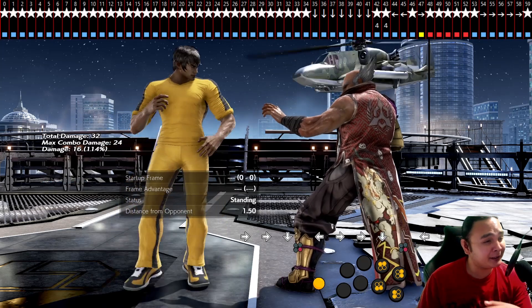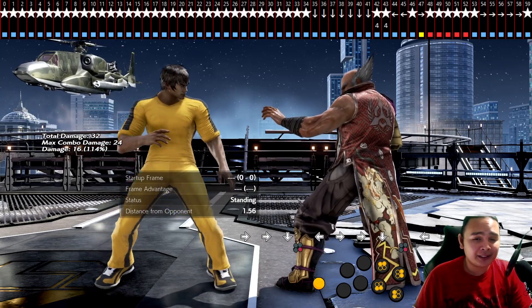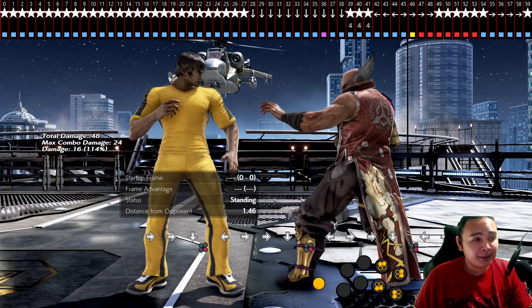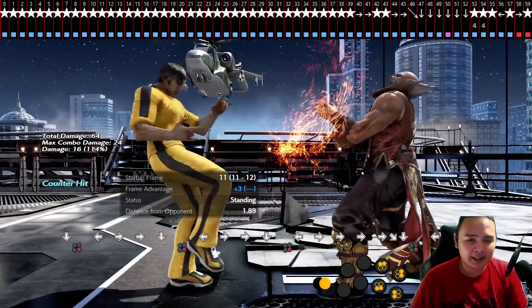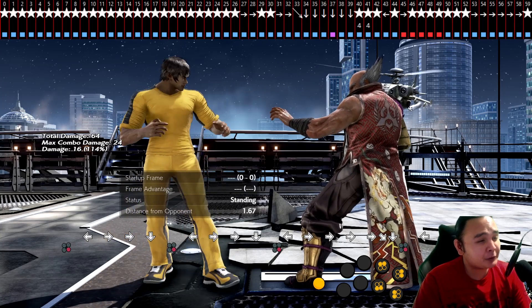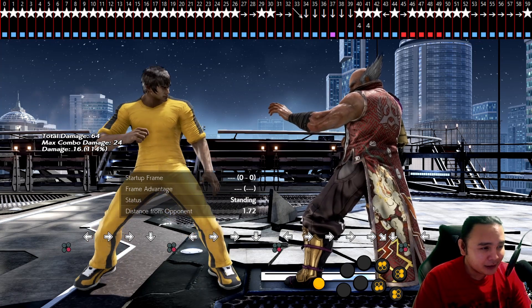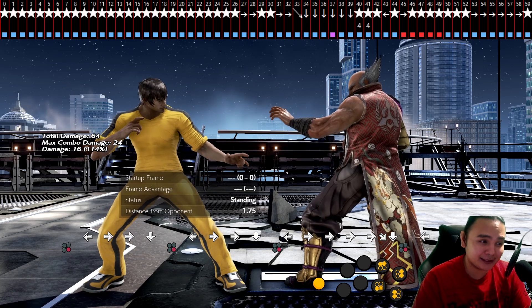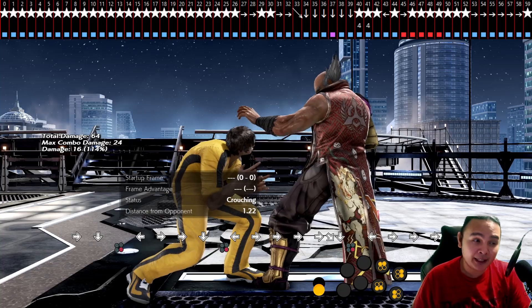Every time you get a frame-perfect plus 18 DSS, you'll always find the first forward input right at the very first blue frame. Plus 17 is one frame late — you'll find the forward input at the second blue frame. Plus 15 means the forward input is at the fourth blue frame — late by three frames. Your goal should be plus 18, though 17 and 16 are also good.